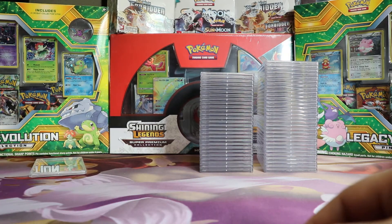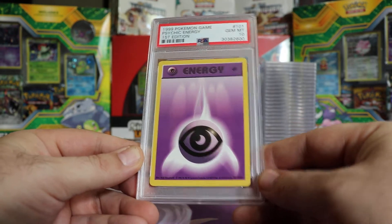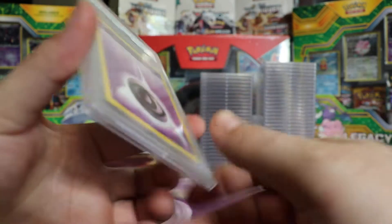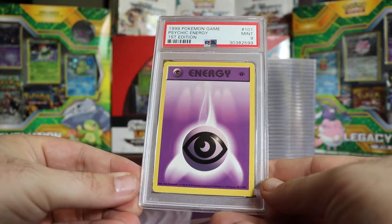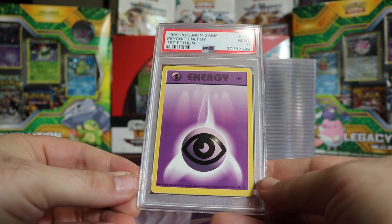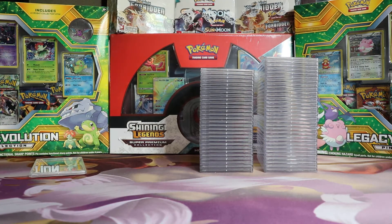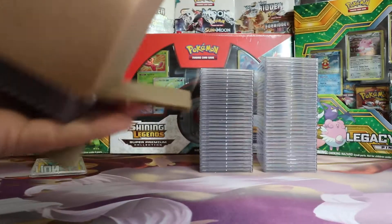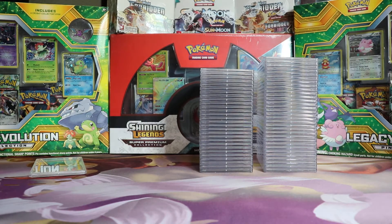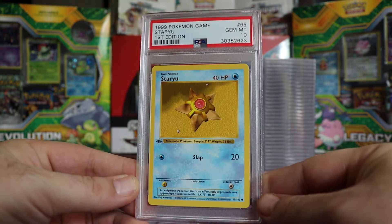Second to last in this box, we have a Gem Mint 10 First Edition Base Psychic Energy. And last one in the box, a Mint 9 Psychic Energy First Edition Base. Next we have a Gem Mint 10 First Edition Base Starmie — and another Gem Mint 10 First Edition Base Starmie. Pretty freaking good.